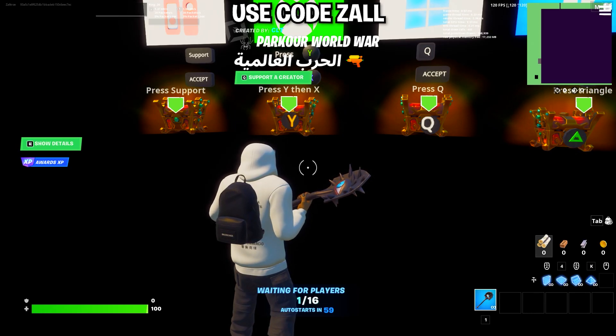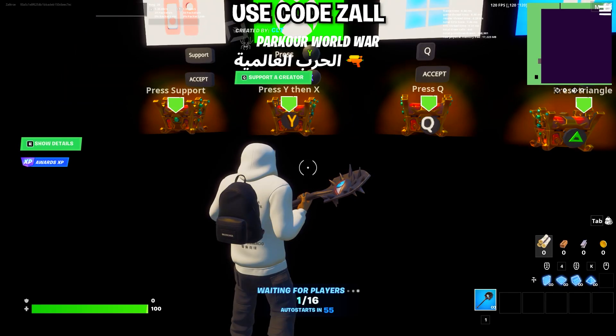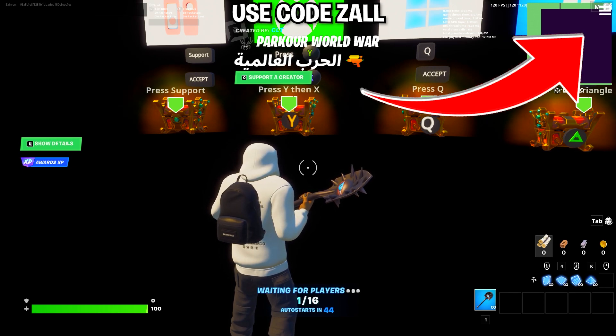Now just start a private game. Once you load in, you'll know this XP method is still working if on the left side you see the XP awards icon. If you don't, that means this method is patched and Epic no longer grants XP for this island. If that's the case, check out my channel — I have tons of other videos posted daily, or click on the video I just recommended.